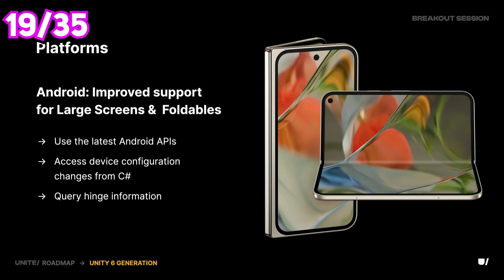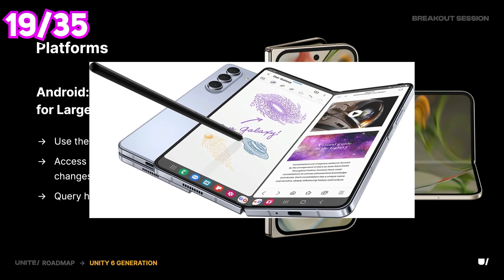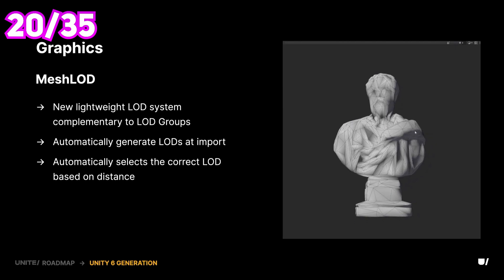Here are some of its features. Support for foldable and bigger mobile screens — this will use the Android API under the hood and is targeted towards devices like the Z Fold. There is also a new mesh LOD system.